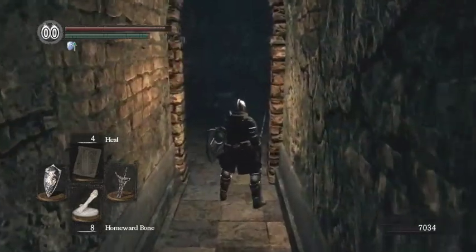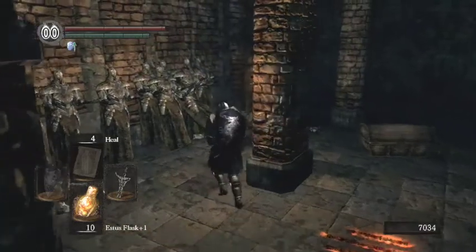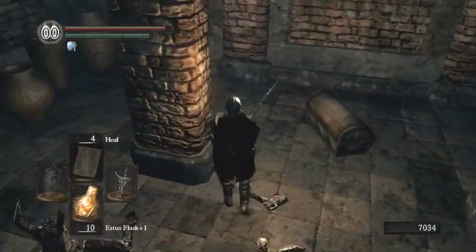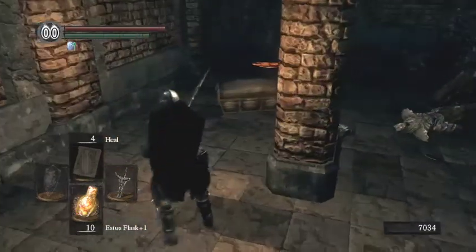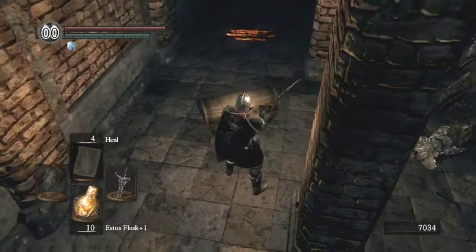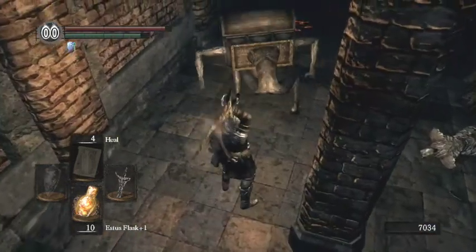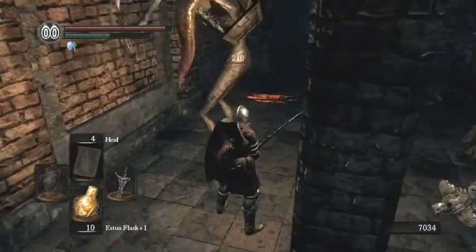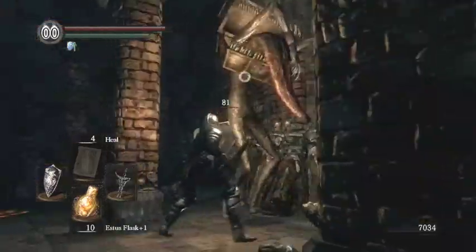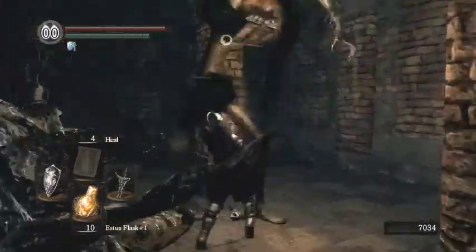Now, everyone — I think everyone knows about this already — but here is a mimic. The first mimic, and it is definitely, definitely worth killing this guy. Don't open that chest because it is a trap, but definitely worth killing this guy. Because he gives you the lightning spear, which is quite a good weapon. The only attack you need to be really careful of here is his grab attack.